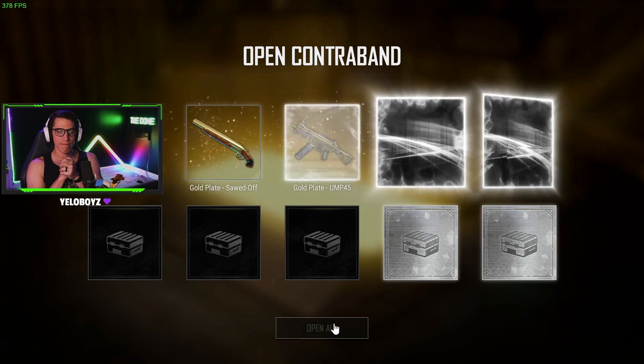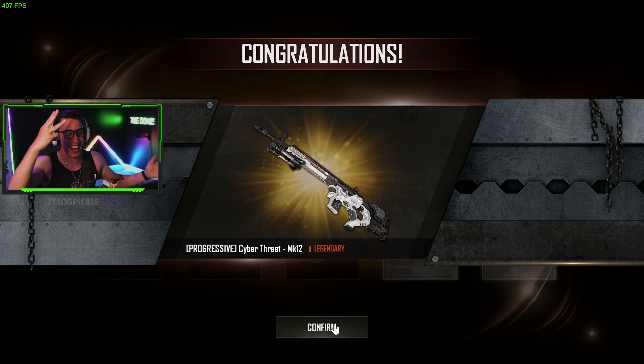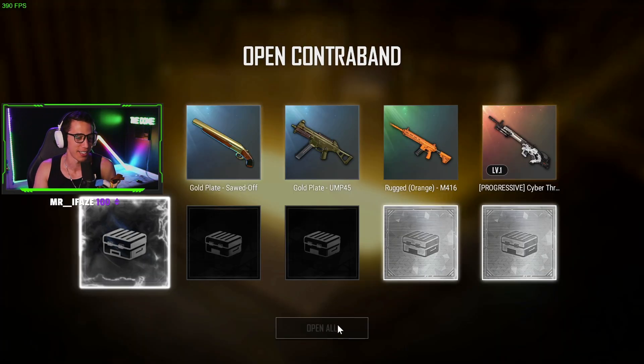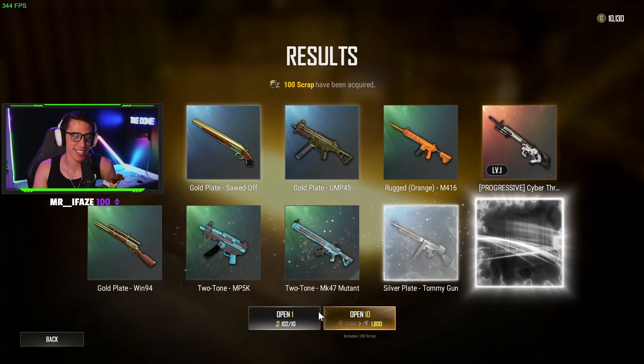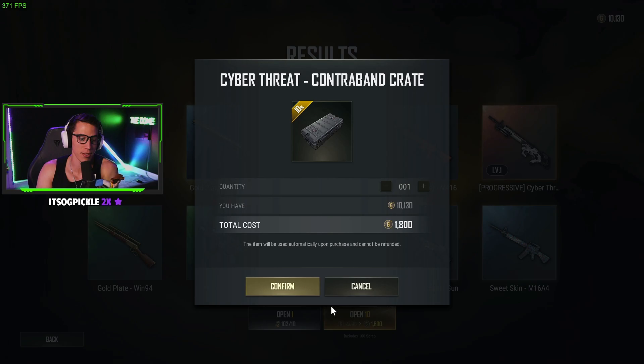Come on... Third try! Third try we got the Mark 12 Cyber Threat skin! Nice! And we got a couple of the two-tones, the Shroud knockoffs, and the sweet M16 — very nice. We gotta keep opening though; there are a couple more skins I want to try to get. I want to try for the Kar98.